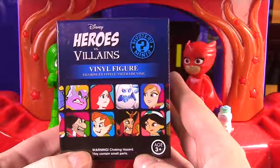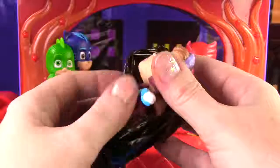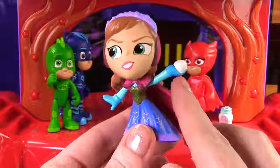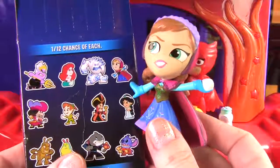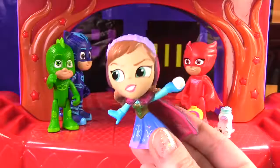Owlet also got the rare Caramel Topping — look how super cool! Owlet also got a Disney Heroes vs. Villains mystery mini. Will she get a hero or will she get a villain? Let's find out. It's a hero — it's Anna from Frozen! Here's Anna, and she is ready to throw a snowball. On the box she is throwing a snowball at the villain Marshmallow. Throw those snowballs, Anna! Oh my goodness, this was so much fun. Hey guys, if you enjoyed this video please like it and give it a big thumbs up, and if you haven't already, subscribe to my channel! I'll see you next time, bye guys!